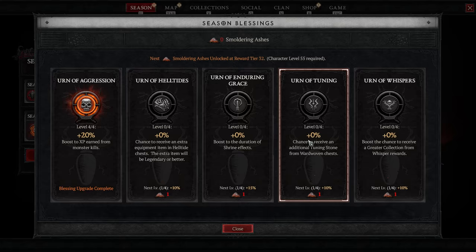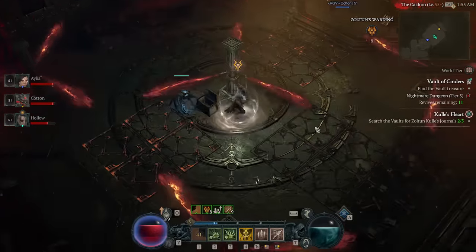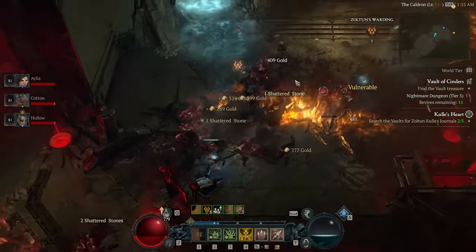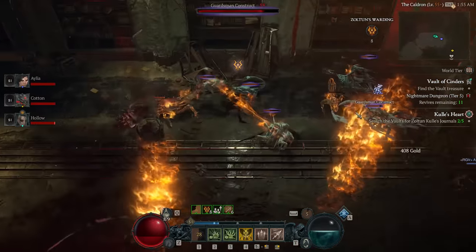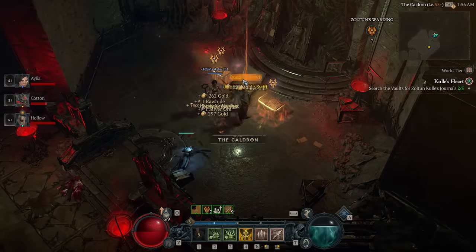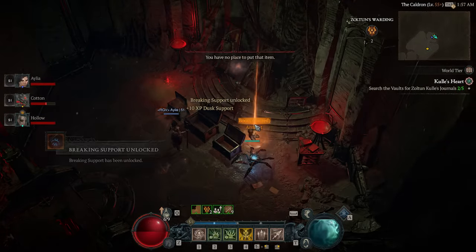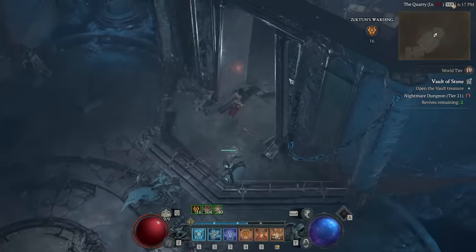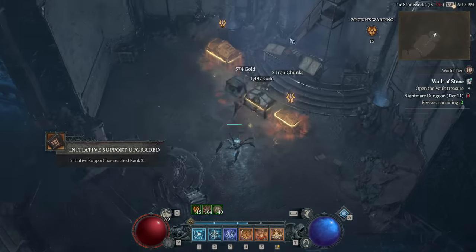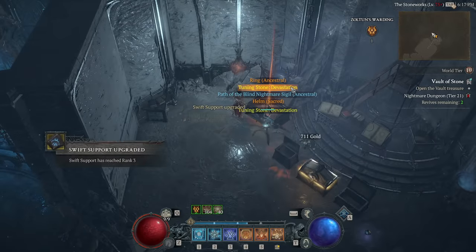You can even swap to the Urn of Tuning blessing right before opening the chest for better odds, then swap back to XP if you want to min-max. To maintain your Ward Stacks, just don't get hit by traps and don't die. The Medium Chest requires four Ward Stacks, so to open both Small and Medium you need five at the end. The Large chest in the Torment version costs 10, so that's 15 total for all three chests. I'd recommend never running with fewer than 12 Pearls to give yourself a comfortable buffer.